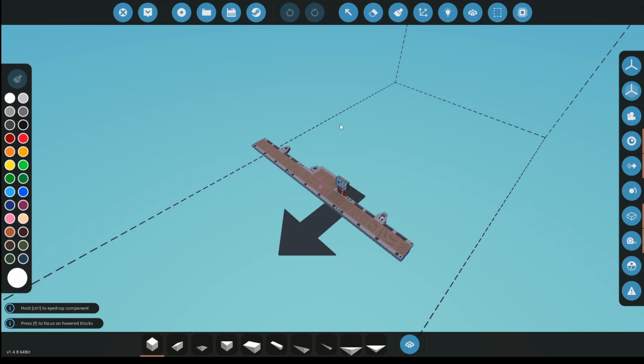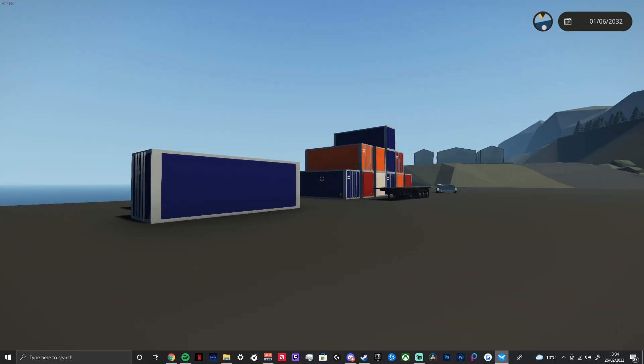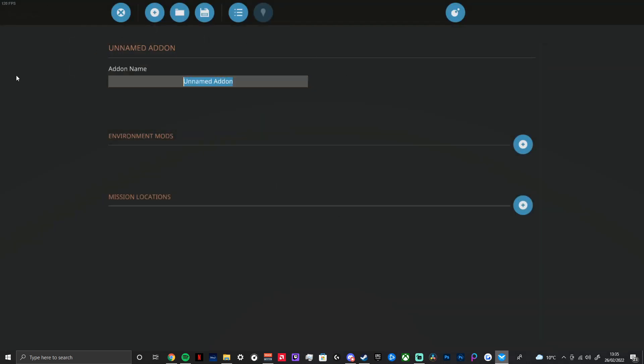These two items will work together and you'll place them in the game to make the mod. To get into the add-on editor, press Escape and go to Add-on Editor - we've got a fresh slate. We're going to name this one 'add-on test', which will be what comes up when you're loading it from your menu of saved add-ons. You can either do environmental models or mission locations. Personally, I'm not sure the difference - if I'm doing something as a permanent environmental mod I'd put it in the environment mod section, but for a temporary thing I'd use mission locations.